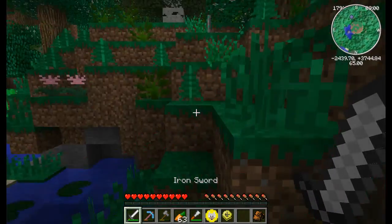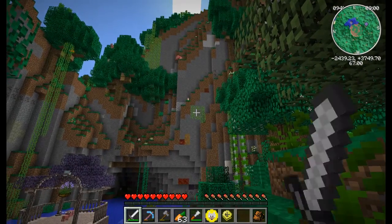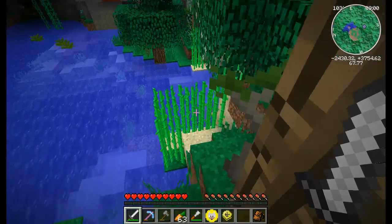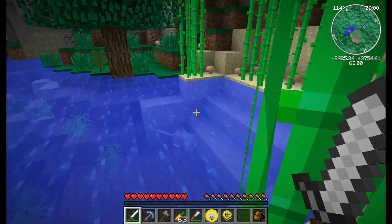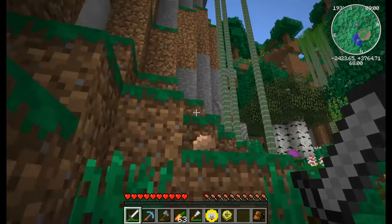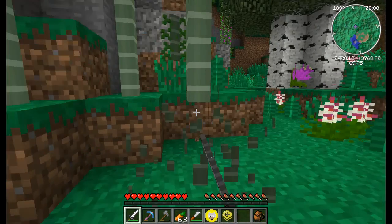We can teleport anywhere we want in the world, which is pretty awesome. Talking about doggy charms — I got another exciting thing to show you. I planted those vines right there but they just don't want to grow. I also planted this sugarcane for another thing I'm going to show you.